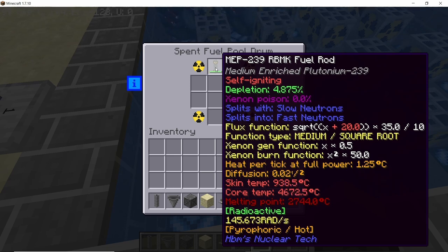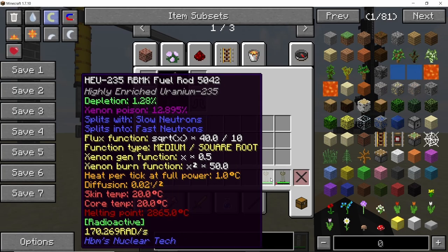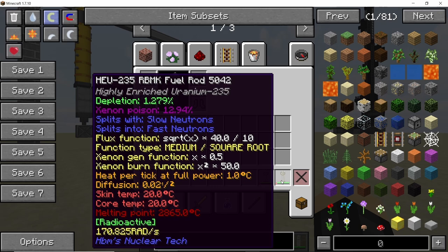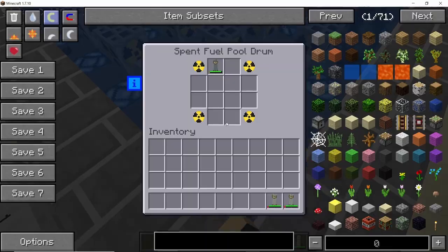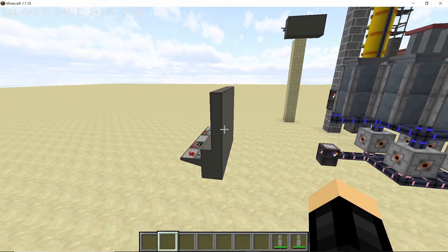Make sure the spent fuel pool drum is surrounded on all sides by water so it can work with maximum effectiveness. As for the uranium rods, they have already cooled down to 20°C — this is the benefit of using a non-self-igniting rod. They will cool down inside the RBMK, but self-igniting fuel rods won't cool down so easily, which is why you need to place them in a spent fuel pool drum. I'll let this fuel rod cool down and let's take a look at SILEX.